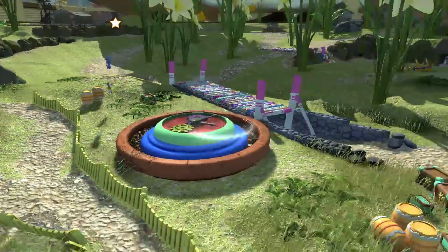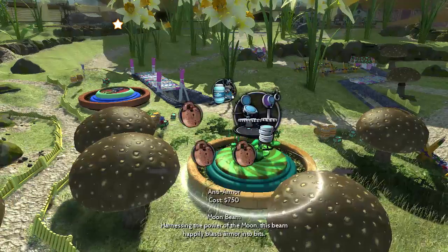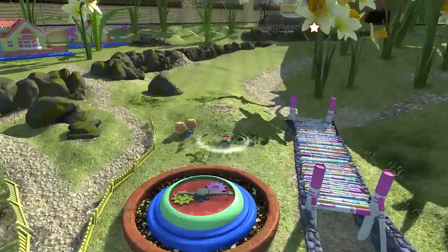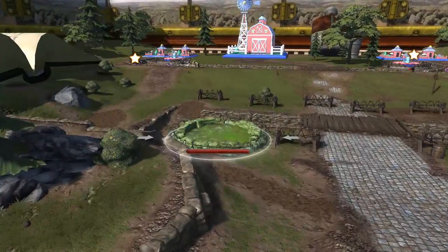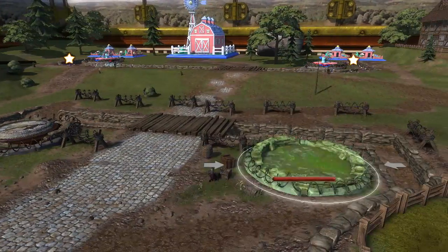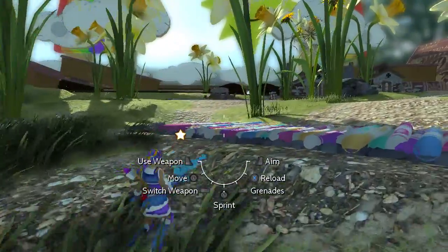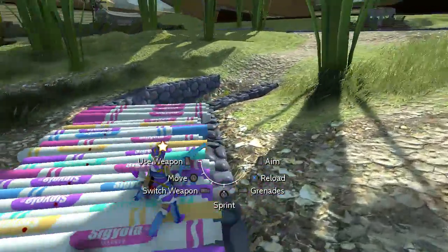Each map comes with its own unique theme, differing in terms of size, landscape, and setup. In Starbrite's levels, you'll find bridges made of markers, whereas you'll see barbed wire for Kaiser in his European countryside diorama. The look and feel will vary depending on which hero you play as throughout the campaign, and who you're up against.